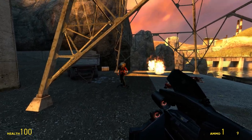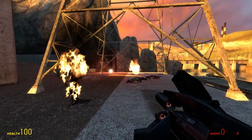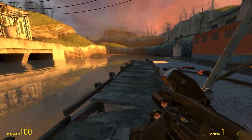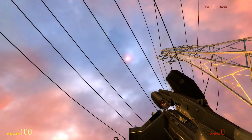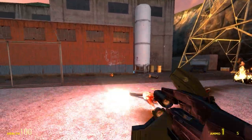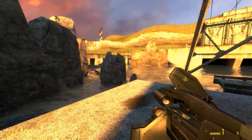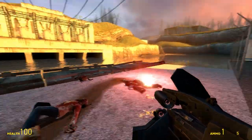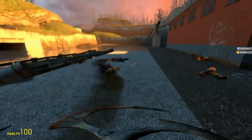Next up is the rifle, and this actually looks like — wait, was this originally supposed to shoot flares? That would explain why it loads the canisters, because they're each flares. If that's what it really is, that's pretty crazy. Pretty self-explanatory — it fires flares.